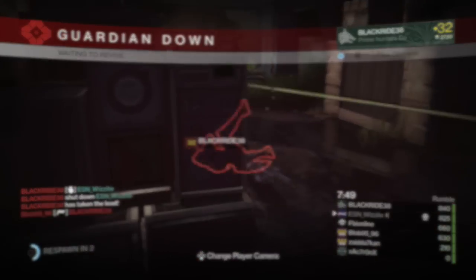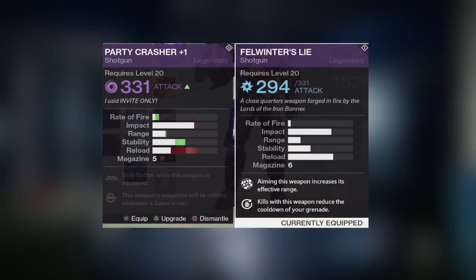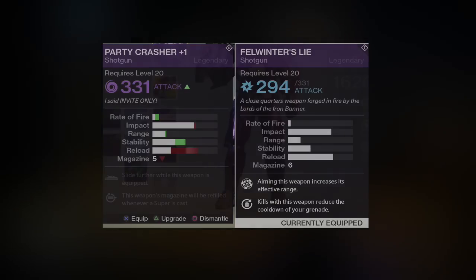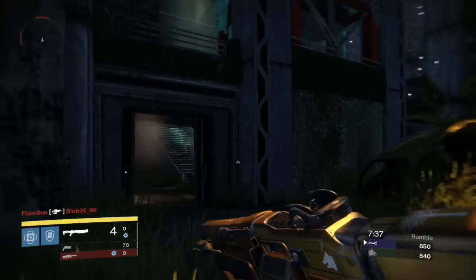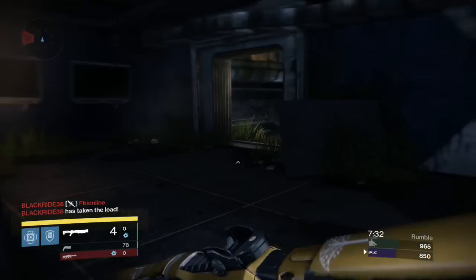Now let's talk about the stability — it's a third more than the Felwinter's Lie. Felwinter's Lie has a lot of kick and the Party Crasher has a lot less. So with the fire rate and stability, this shotgun is truly deadly, meaning you can shoot, shoot, and shoot again, and each of those three times you'll be accurate.